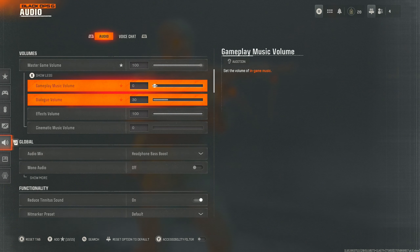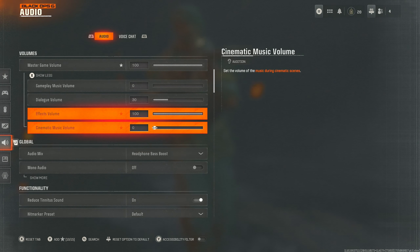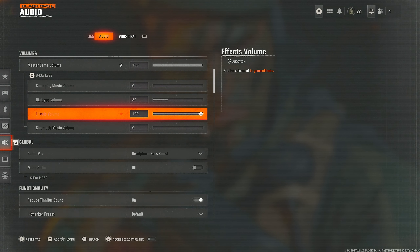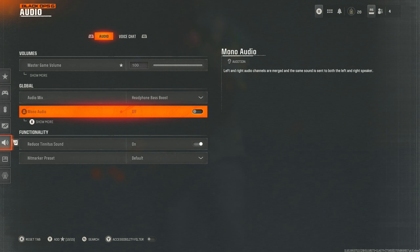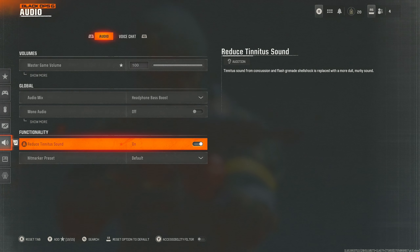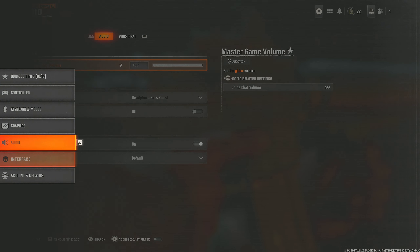Audio — not too important at the moment since there's no dead silence perk or anything like that. My audio values are 0, 30, 100, and 0 if you want to copy them. I'm not really sound-whoring too much — it's quite easy to hear people as is. And obviously voice chat we don't need either.